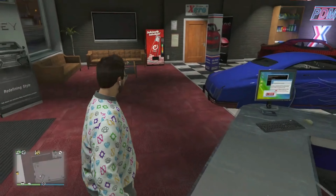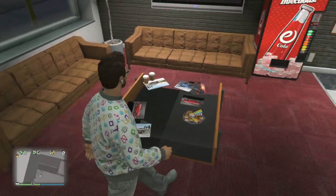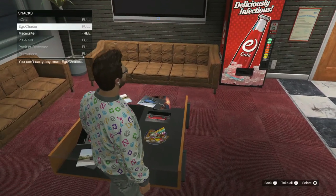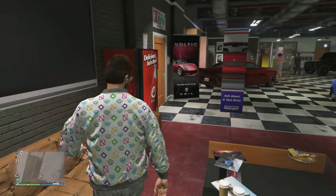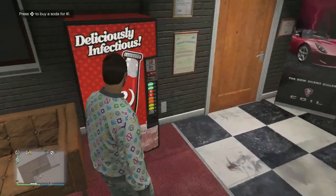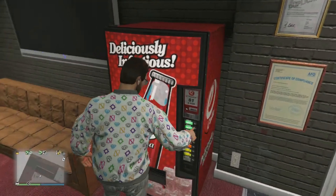We have a sitting area where we can sit in both of the couches, and we also have a snack dish on the table where we are able to fill up our snacks for free. This is the first interior in-game with no loading screen where we are able to fill up our snacks completely for free. We also have a Nikula machine here where you can grab a Sprunk to quickly fill up on your health.